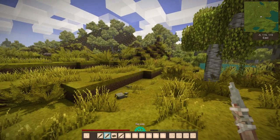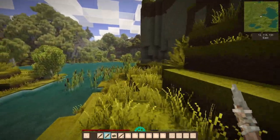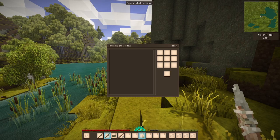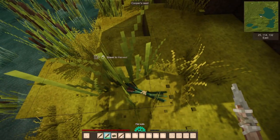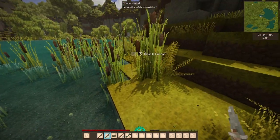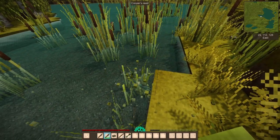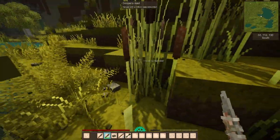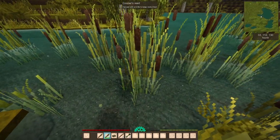Now that we have some knives, we're going to collect some cattails — we need these for storage purposes. Right now we have zero inventory, just what's on our belt. We're going to harvest a bunch of these cattails — they're called Cooper's Reed — and we're going to craft some baskets to carry more stuff. This is definitely one of the first things you want to do in the game.